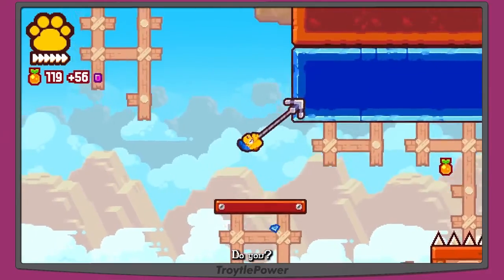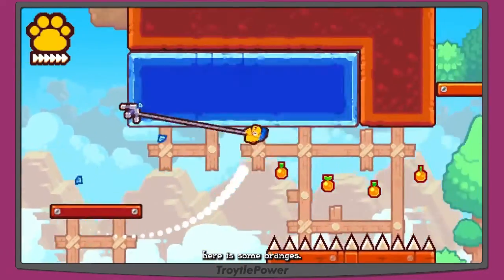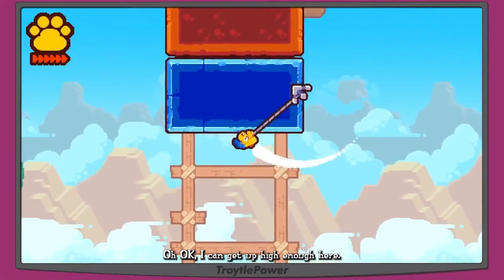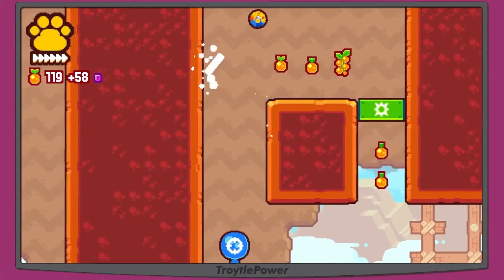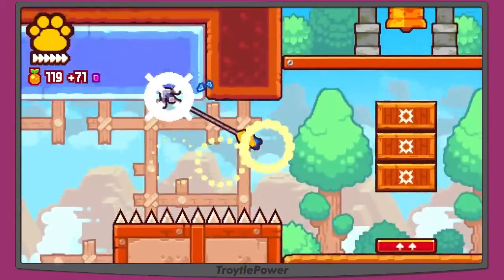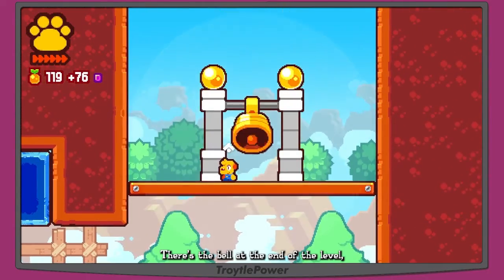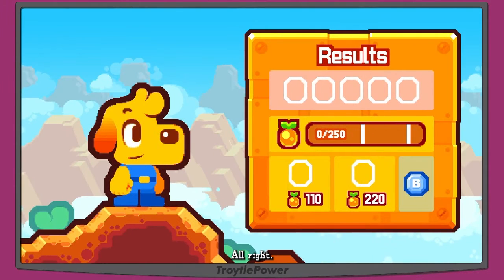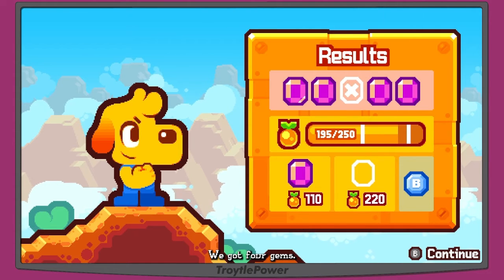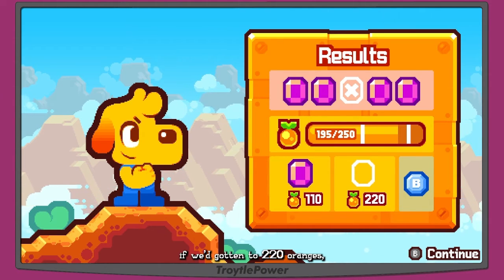Oh my gosh, I'm in love with this game. I can see oranges way over to the side — climb up high and wall jump to collect them. There's the bell at the end of the level! Level complete: we got four gems, 195 out of 250 oranges. We got a bonus gem at 110 oranges; if we'd gotten 220 oranges we'd have gotten another. We missed one hidden gem in the stage and one orange-count gem.